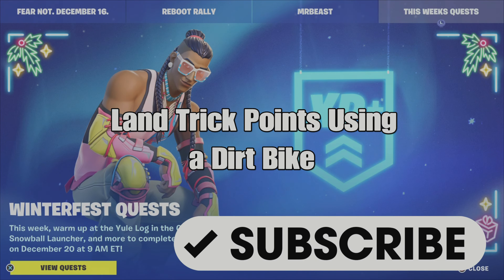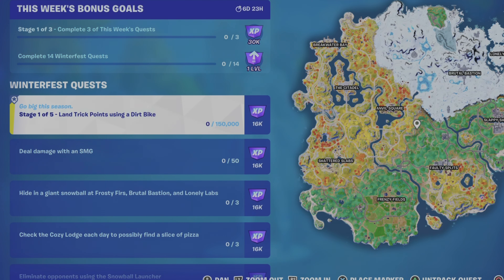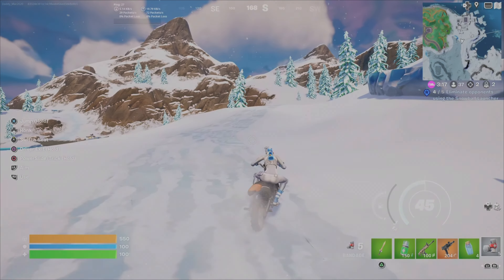What's up gamers, Gamer Dad here. This is a guide to help you complete the Winter Fest quest: land trick points using a dirt bike. There are five different stages. If you haven't subscribed already, please hit that button. The first stage requires 150,000 trick points, and every stage goes up and up until the final stage where you need to get 10 million — yes, 10 million.